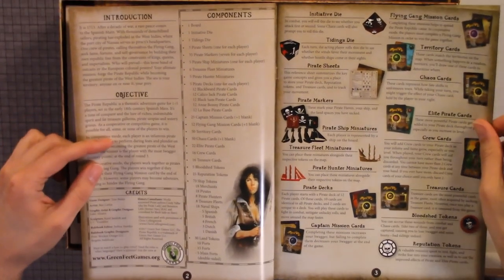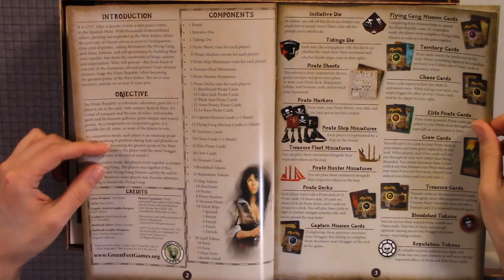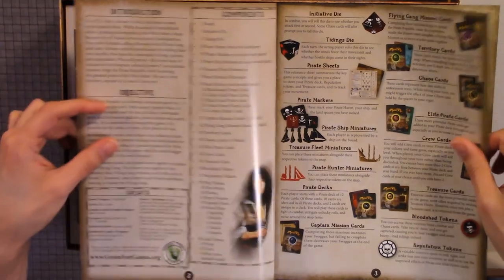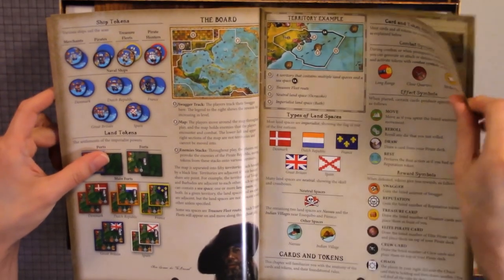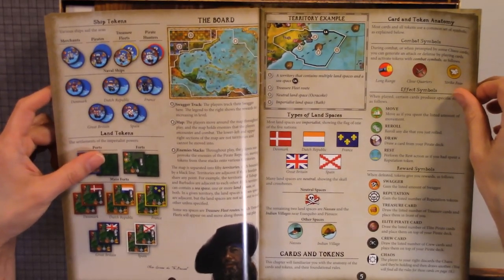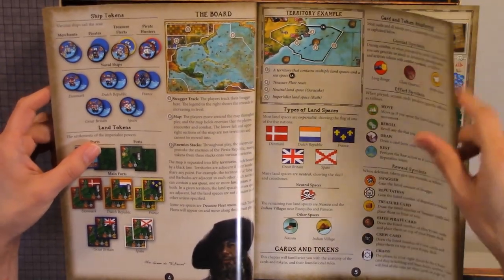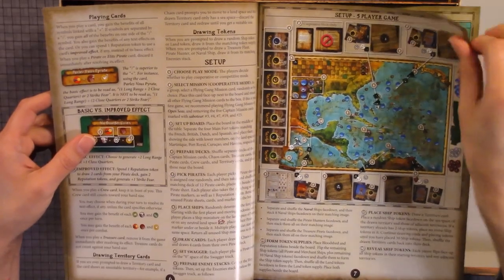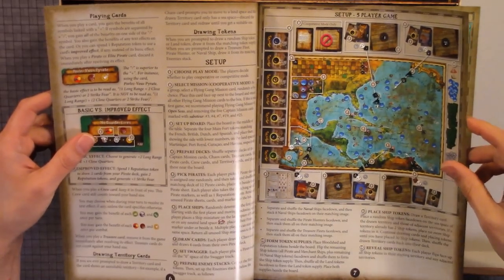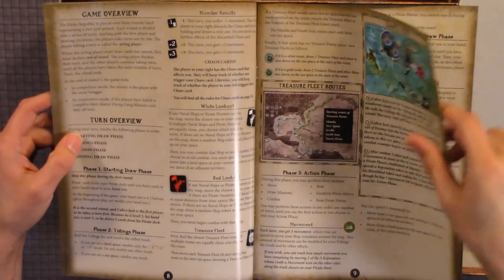So we have introduction, objects, credits, components, initiative die — it talks about all the components — ship tokens, the board, territory, examples, types of land, space, set up, playing cards, drawing tokens, and five player game, game overview, turn overview.